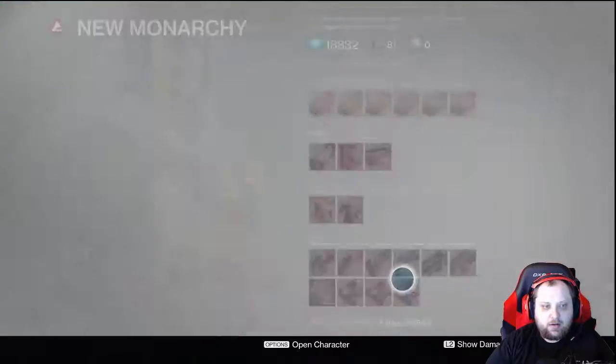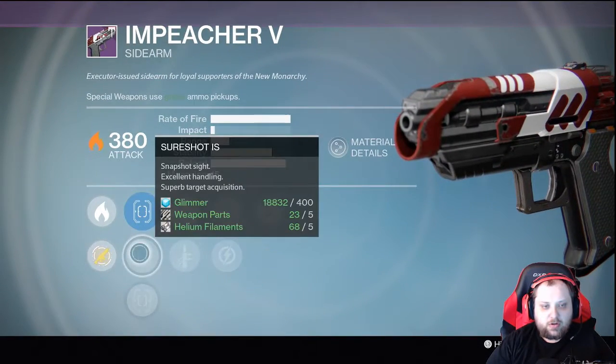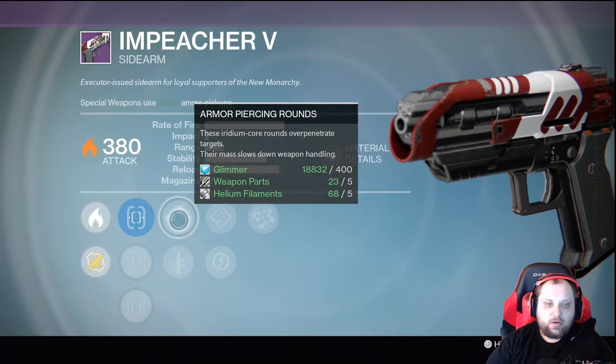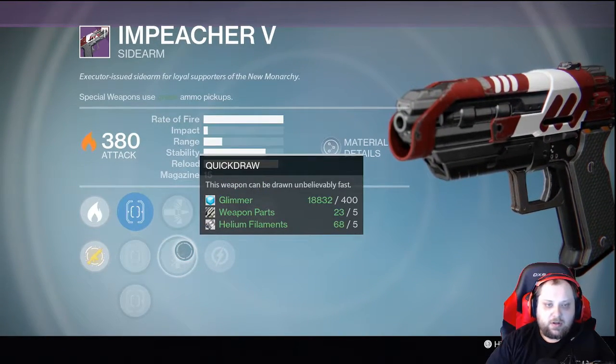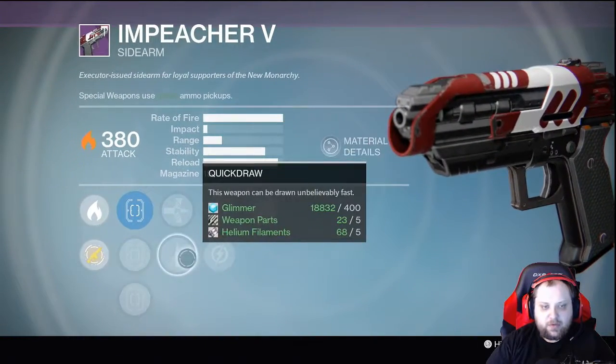On the hand cannon, True Sight on The Impeacher — Sure Shot. We have two great sights, Armor Piercing, Quick Job — I can deal with it — and Loaded Range Finder. It's not awful, but I'd like to have another perk here on these two. I'd pass here.